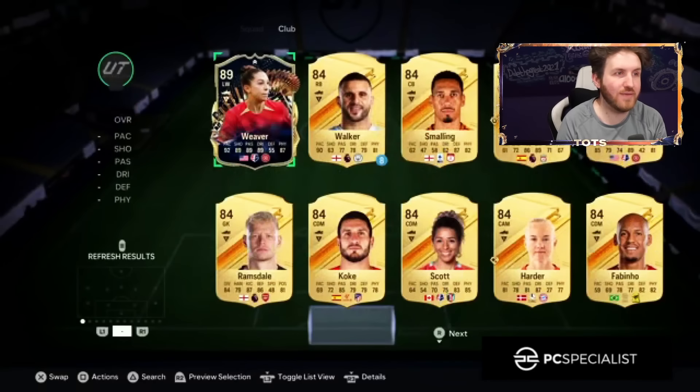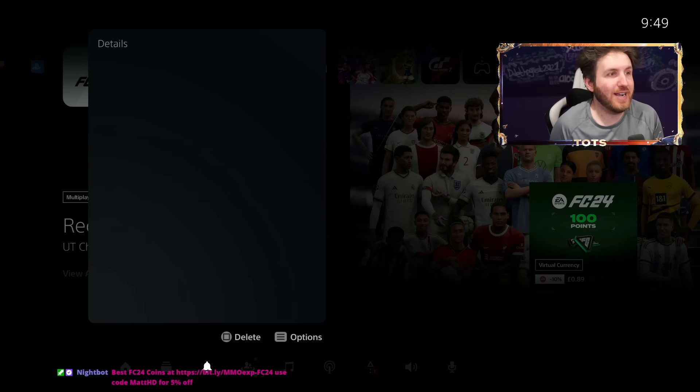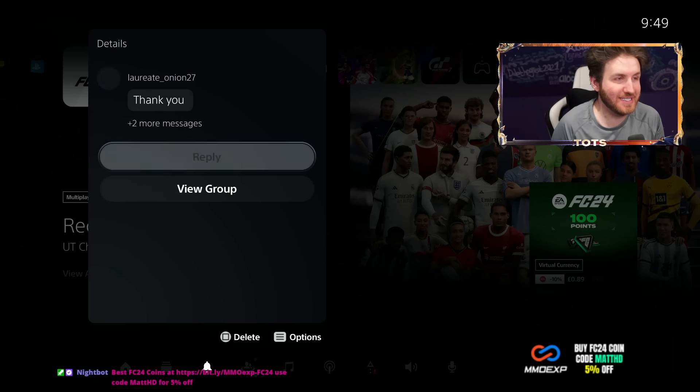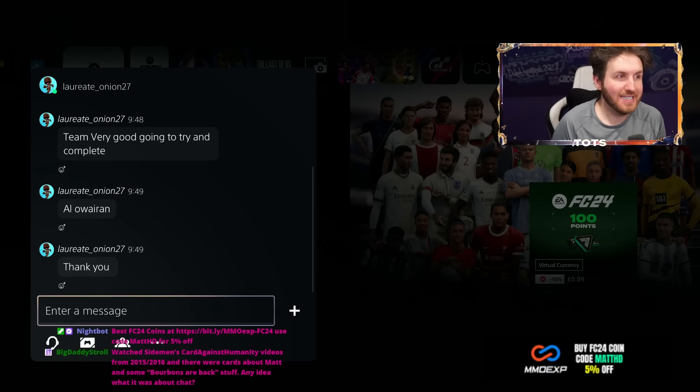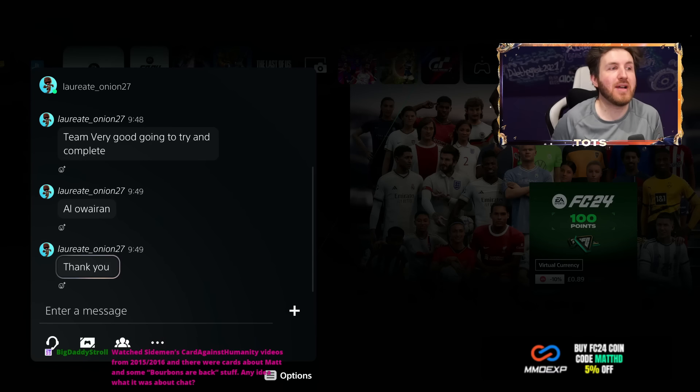Leave a like and subscribe to have a chance of having your account upgraded. In terms of the rest of the team, we've got Weaver on the bench with a few loans. He has reacted to his team at the end of the video — he says the team is very good and they're going to try and complete Alorain with all that fodder. Thank you for watching — what a great video this has been.